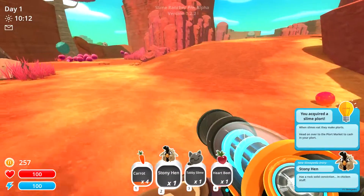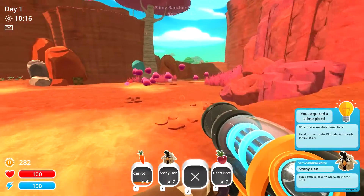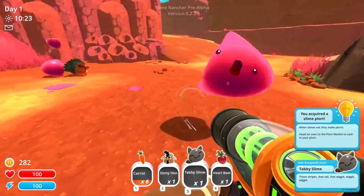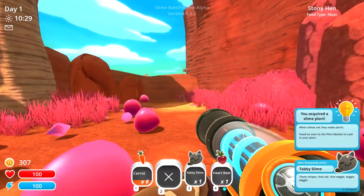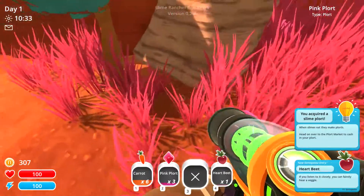We have a tabby slime here which I'm not gonna deal with. I have a plan and it involves this heartbeat here, so I'm glad we found one. We don't want the hen, we don't really care about the tabby slime — we'll take these and sell them.